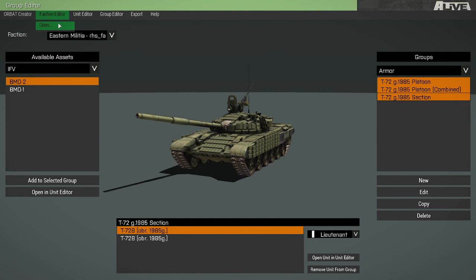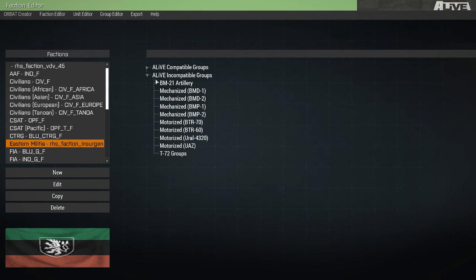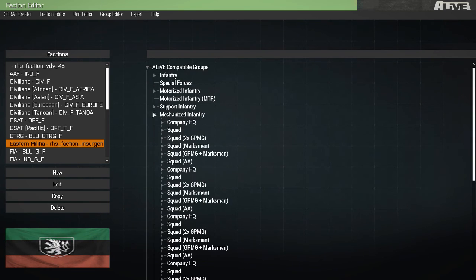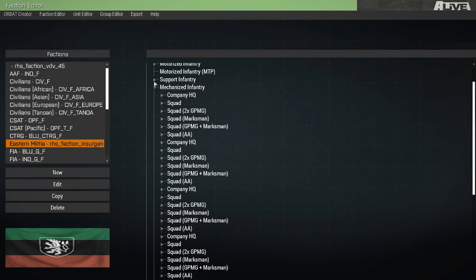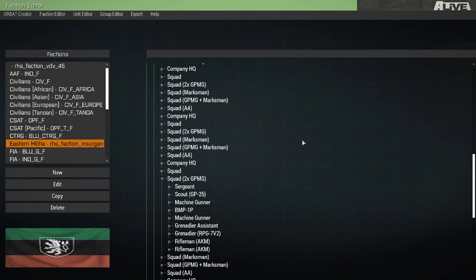Now once complete, we can go back to the faction editor and view the faction again. As you can see, our incompatible group categories have now been emptied, and our compatible group categories are now filled with the groups from the old categories. Perfect.